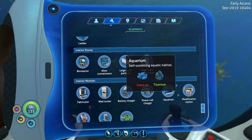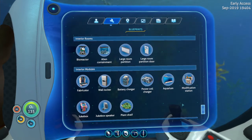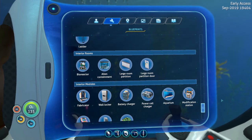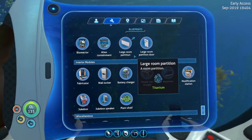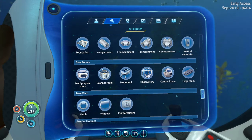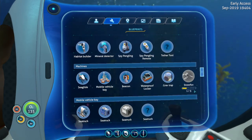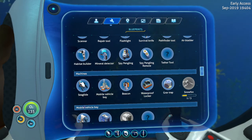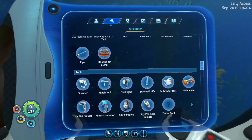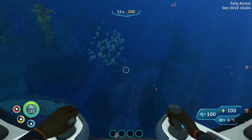I haven't watched many Subnautica videos - I've been avoiding them - but we're far enough along now and we've gotten through all the story content so I figure I'm safe watching them. I don't see a vehicle upgrade console, and I was asked why I didn't build a large room - it takes plasteel ingots and I wasn't going to search for those. I thought she was going to give us a snow fox thing but she didn't. We're sort of stuck - we can't do too much super deep diving.